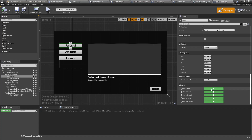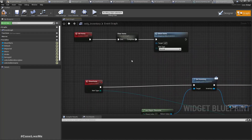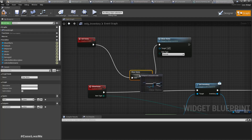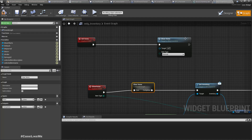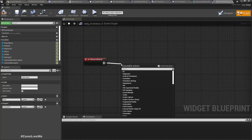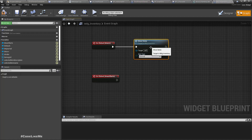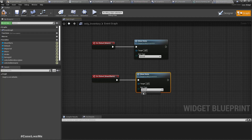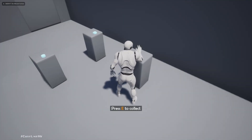For the onclick of btn_srv, I'll call show items with the survival item type. And for btn_artifacts onclick, I need to show the artifact type items.